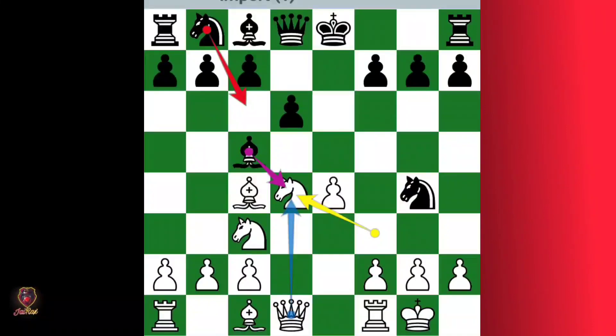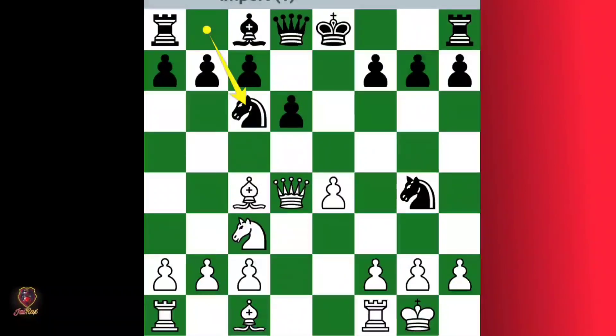After exd4, take with the knight. At this point he can play knight c6, or he can play bxd4. Let's see how it goes if he plays bxd4 — then you capture with the queen. Then he can attack this queen with knight c6, and you play bishop b5.